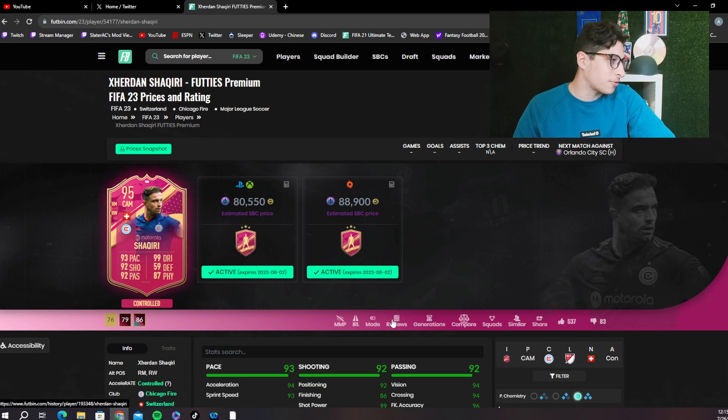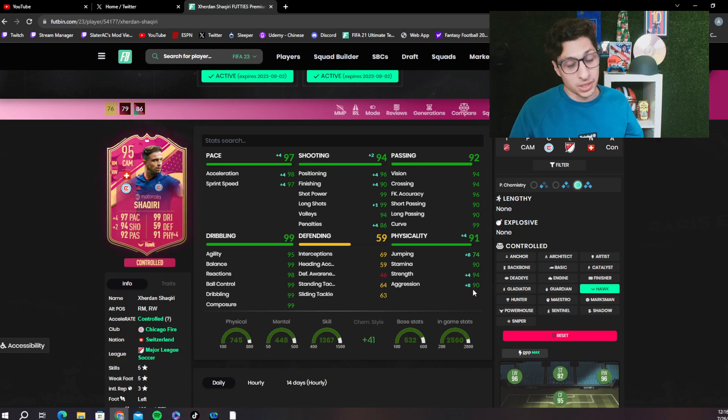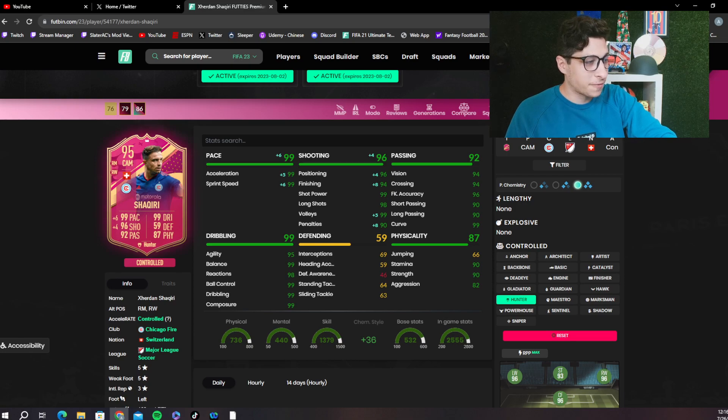500 plus upvotes, 80 downvotes. Yeah, Shaqiri's a freaking baller historically in FIFA. I would probably put a Hunter on him, but I'd also look at a Hawk - both are really interesting. If you put a Hawk on him, you're not going to get the bonus shot power boost, but you get him up to 90 aggression, which would be really nice alongside 94 strength with rapid pace and 90 finishing. With a Hunter, you get perfect pace splits, nice positioning, and 94 finishing - a plus four boost in finishing. For me as a CAM, I don't know if I need 90 aggression - I think 82 aggression is really good for a CAM. I would put a Hunter on him.